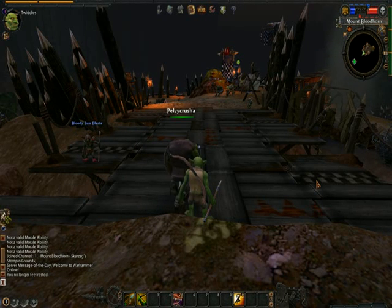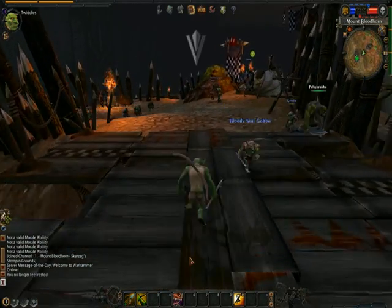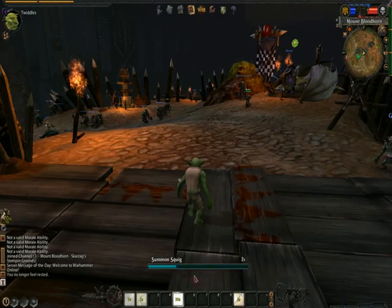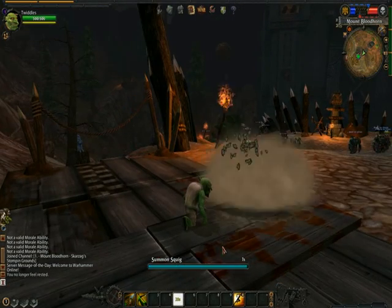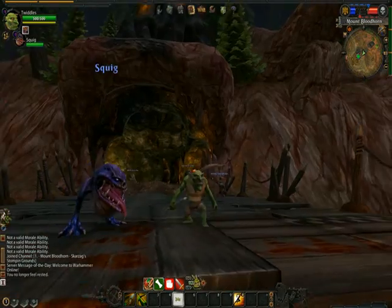Hey guys, this is the review of the Squig Herder for the Greenskin race. The Squig Herder has the ability to summon a squig that is on his side.